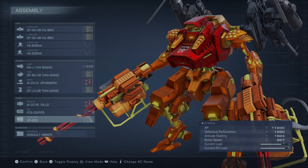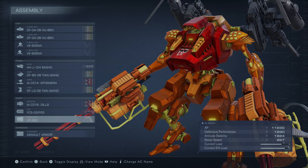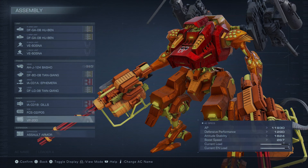So you're having some issues with the Ibis Series Cell 240 boss in Armored Core 6. I'm here to show you how to brute force that boss with this build here.